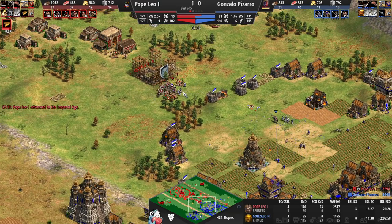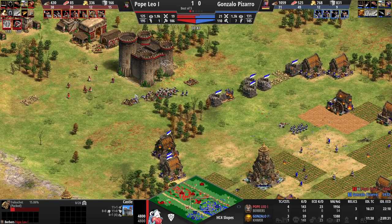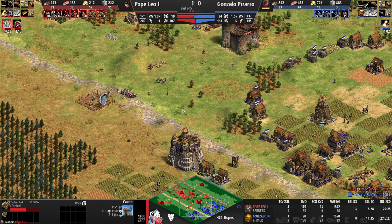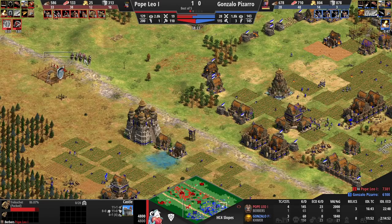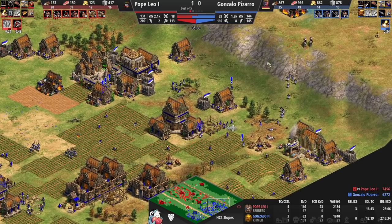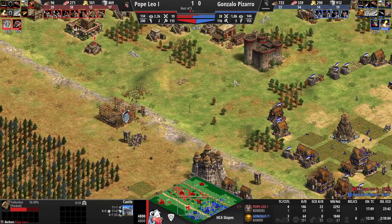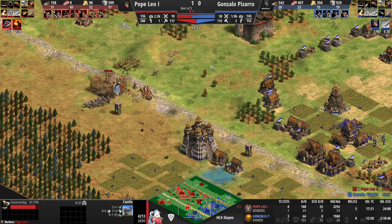Camel archers will absolutely tear apart the pikemen. A little sloppy to lose all those mangonels to the pikemen and knights, but first the Trap and it's actually going to turn into a cavalier play. I think the Fletching was originally meant for camel archers, but at this point Leo understands he's better off making Traps from the castle. A second castle is coming in to contest the forward one. Cavalier going to be on the way, and plus-two attack now coming in for Pizarro. Cheap Berber cavalry is going to be the name of the game — eventually it should be camel archers because the opponent could go for HulkS.